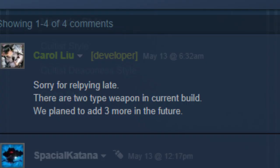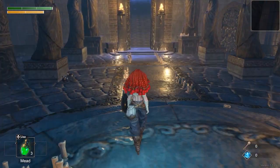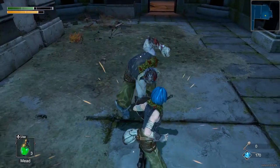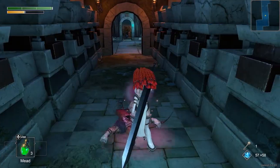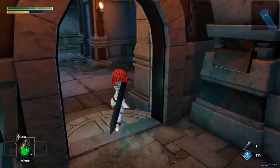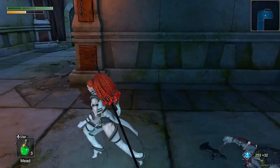They plan to have three more weapons in the future. Every swing you do, every time you run, any roll, any leap you take, any successful block, any breath you take will cost stamina. So if you're looking to get good at this game, you better start using your brain to analyze the attacks that the enemies have and react accordingly.